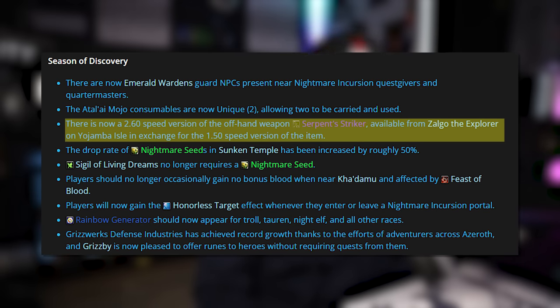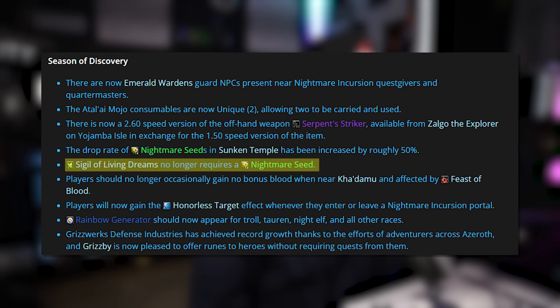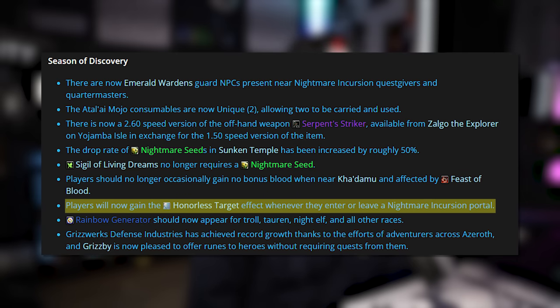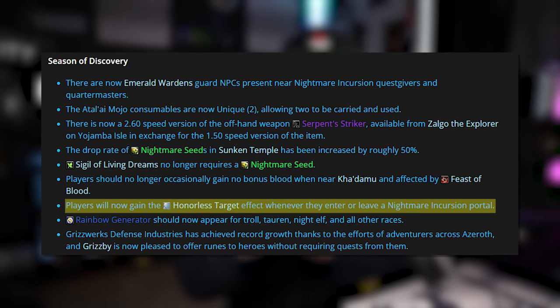There is now a 2.60 speed version of the offhand weapon Serpent Striker available from Zalgo the Explorer on Yojamba Isle in exchange for the 1.5 speed version. The drop rate of Nightmare Seeds inside Sunken Temple has increased by roughly 30%. The Sigil of Living Dreams no longer requires a Nightmare Seed as a reagent. Players should no longer occasionally gain no bonus blood when near Kadamu and affected by Feast of Blood. Players will now gain the Honorless Target effect whenever they enter or leave a Nightmare Incursion Portal, which is really nice, but from my experience in the past 24 hours it hasn't really helped and it's still an absolute bloodbath.